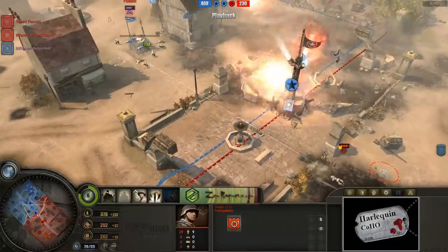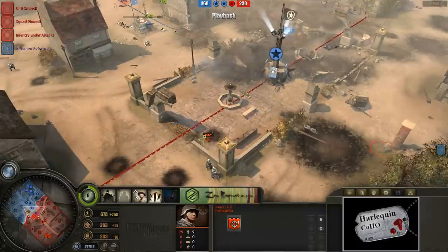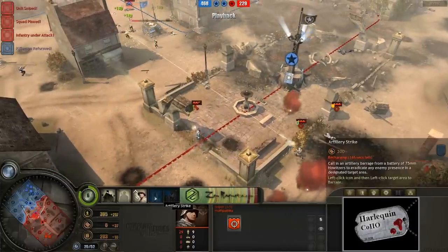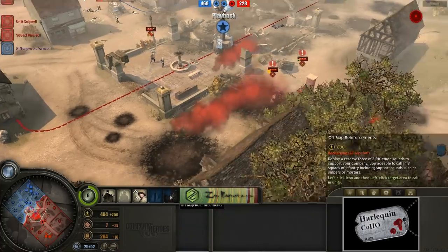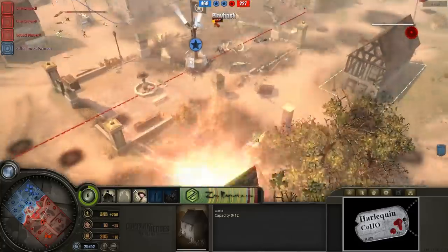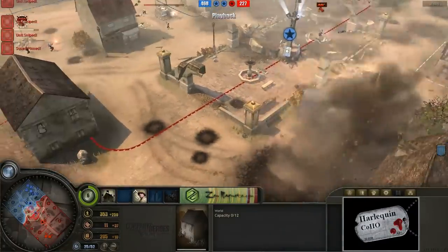I switched point of views back to Krypton because I wanted to keep track of what this looks like from his point of view. You can see he did in fact use off-map reinforcements, artillery landing on where he thought the snipers were, and just kind of blow this place apart here.